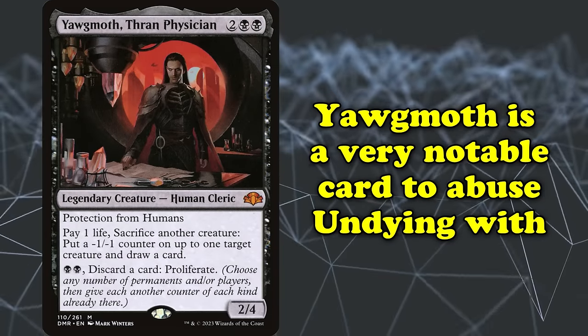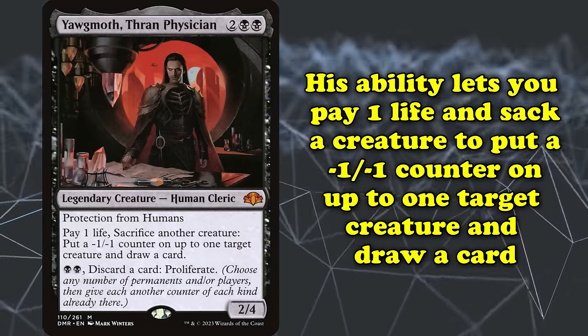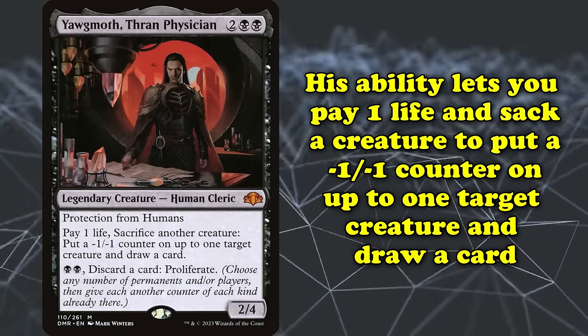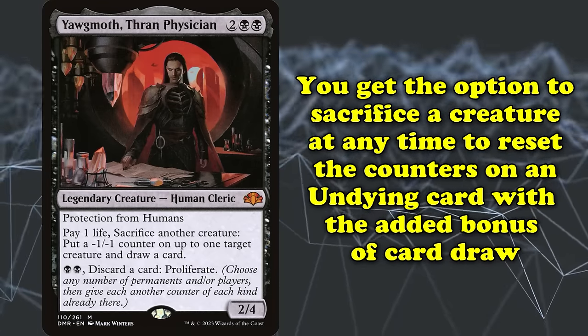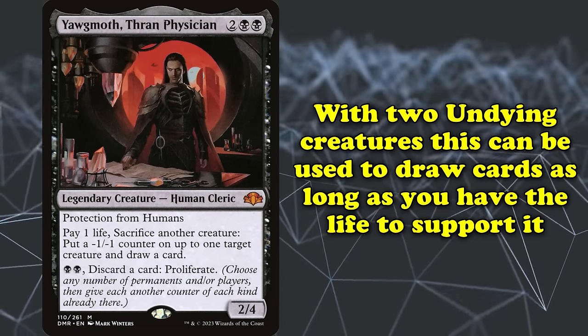Yawgmoth, Thran Physician is perhaps the best card for abusing Undying. Yawgmoth's ability lets you pay one life and sacrifice another creature to put a minus one minus one counter on up to one target creature and draw a card. You can sacrifice a creature at any time to not only reset the counters on an Undying creature, but also draw a card in the process. With two Undying creatures, this can be used to draw cards as long as you have life to do so.